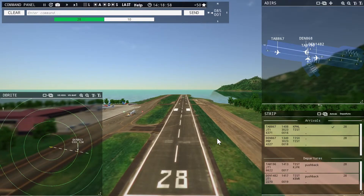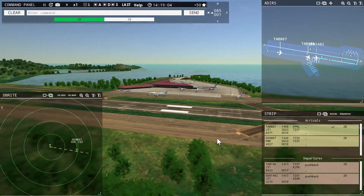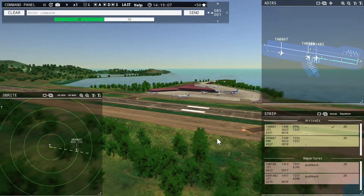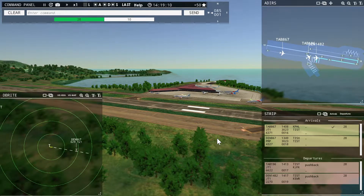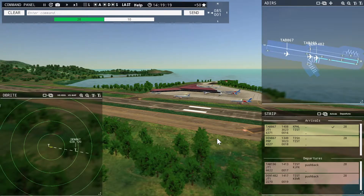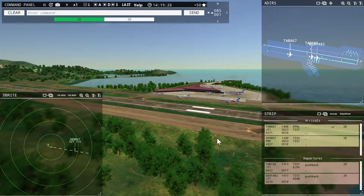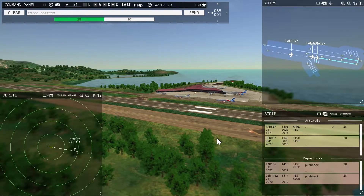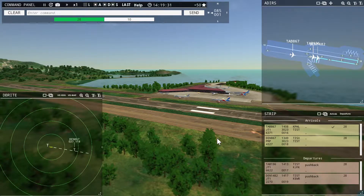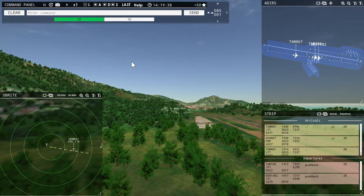St. Thomas Ground, Denali 1482 ready to taxi. Continue taxi, Denali 1482. Denali 867, runway 28, clear to land. St. Thomas Tower, Leslie 661 with you, runway 28.